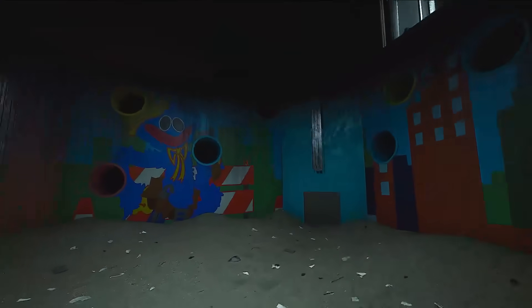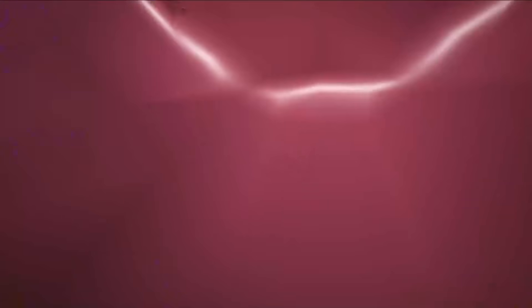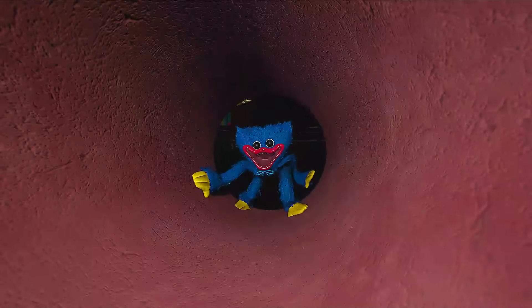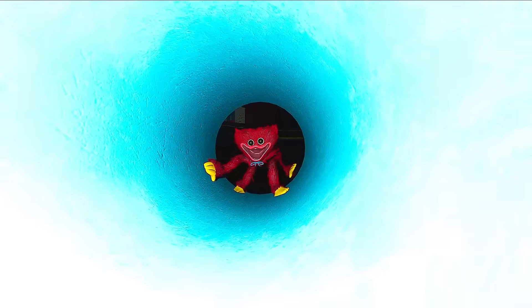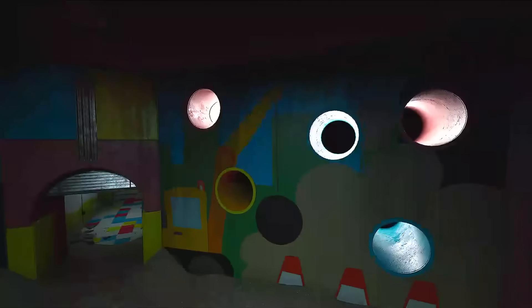Interestingly enough, in all of these openings - I've added lights so we can actually see - the Huggies are already there and they're not quite the same as the Chapter One Huggie. Look at this mouth. And all colors are just kind of chilling there, ready to go. I imagine once they're called for, they start their animation.